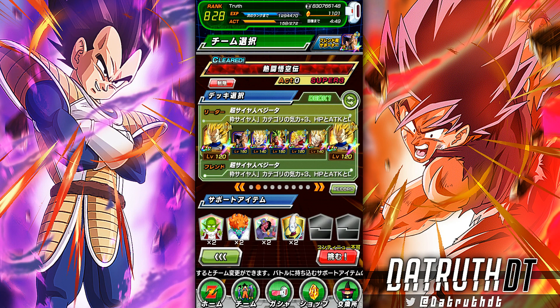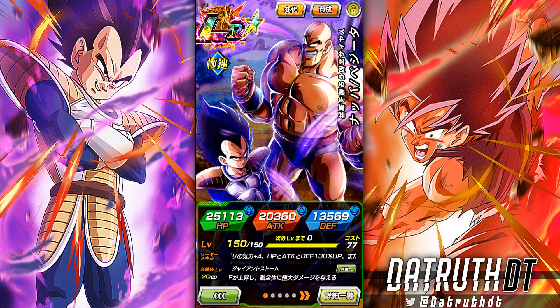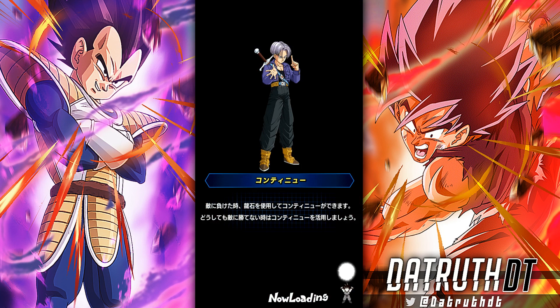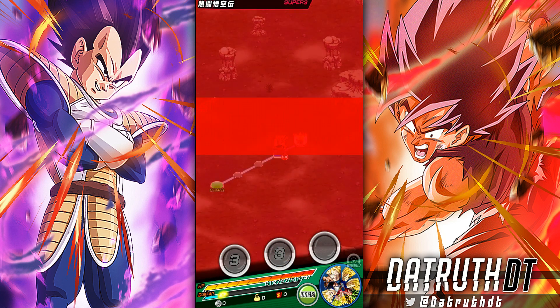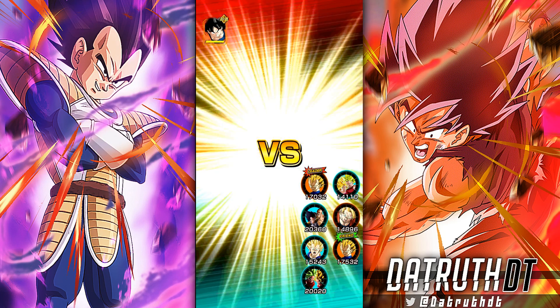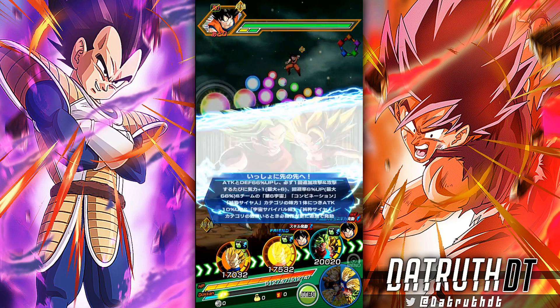Alright guys, we're back for another Dokkan Battle video. Today we're going to take LR Vegeta and Napa into the Legendary Goku event and see how good our boys can be. Vegeta and Napa are a tremendous unit. There are a couple of things to talk about - we definitely do want Vegeta to come out because the switch is important; Vegeta is a lot more powerful than Napa, especially defensively.